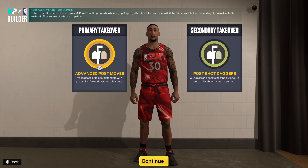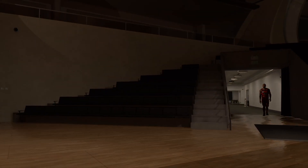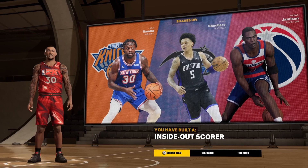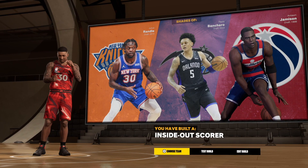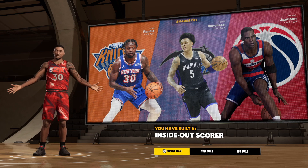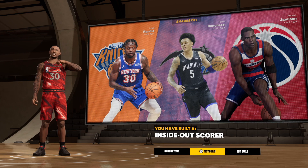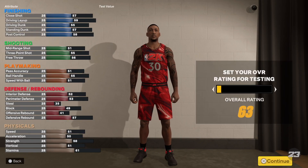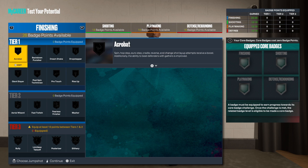We get slashing, sharp, playmaking, and post — advanced post moves. You can go with finishing moves or advanced post moves and post shot daggers, it's really up to you. Let's see what this build comes out to be. You can see it as an inside out scorer — that's really really good. He was an inside out playmaker but we got inside out scorer, we'll take it.